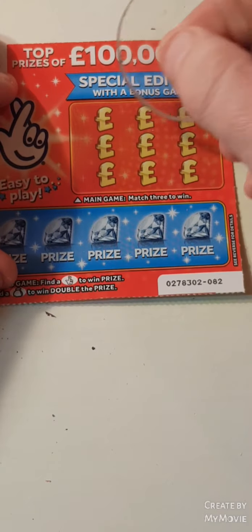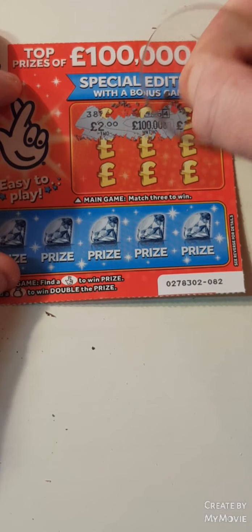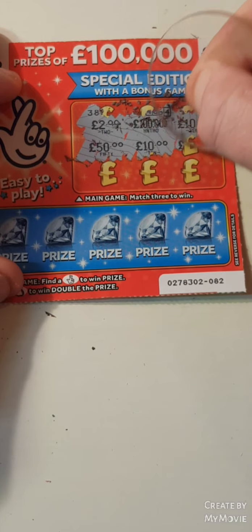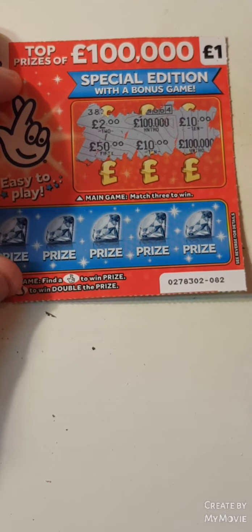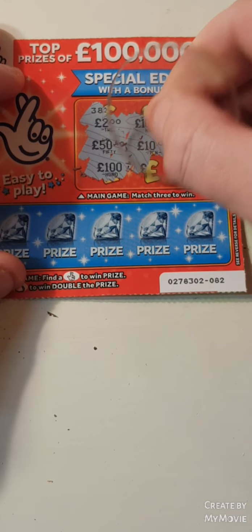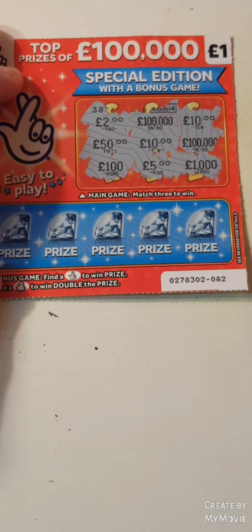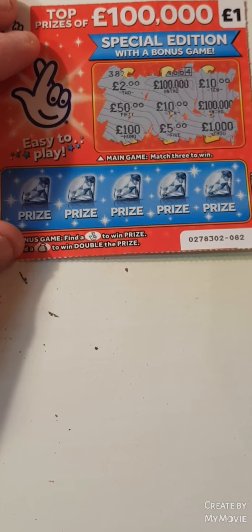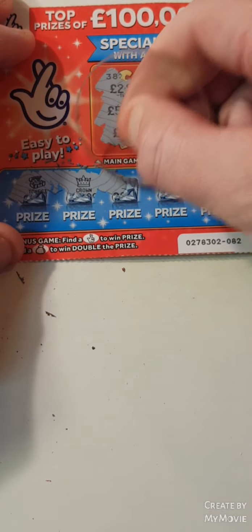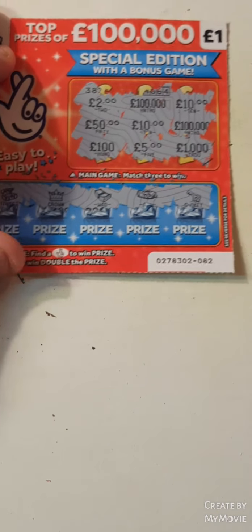Last card. So 2, 100,000, 10, 50, a 10, 100,000. Can we find that over 10? 100 — I thought we had that 10 then — 5, and 1,000. Nothing on that one. We have a chest, a crown, a wood, a car, and a key. So nothing there.